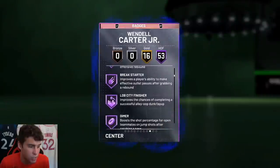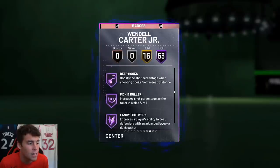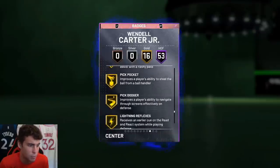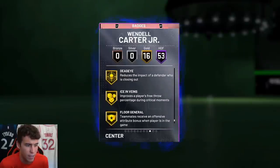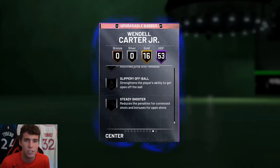Badge-wise, Wendell comes with finisher, Dimer, rim protector, chase-down, interceptor, intimidator, rebound chaser, post lockdown, worm, Hall of Fame showtime, quick first step, unpluckable, hot zone hunter, Hall of Fame range, and brick wall. The badges I wish he had are Hall of Fame slithery, handles for days, dead eye, ankle breaker, and steady shooter — those are the main ones I'd give him.